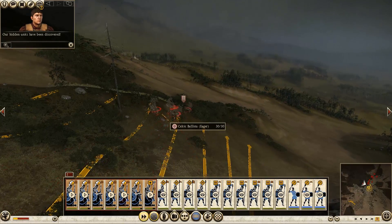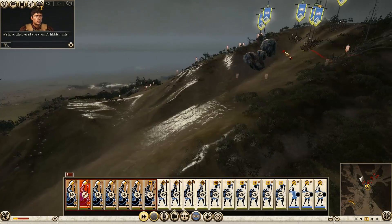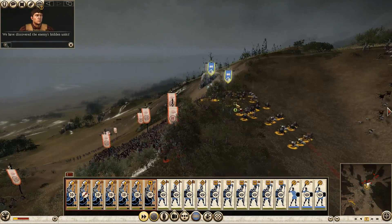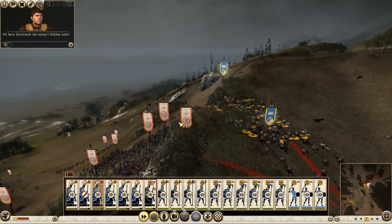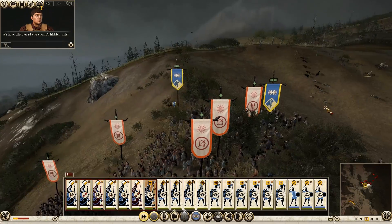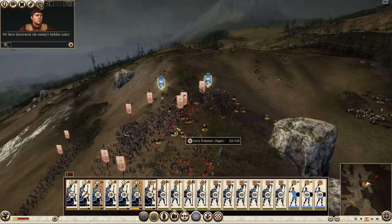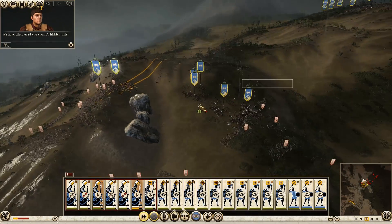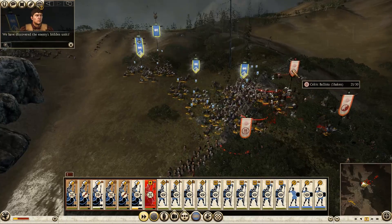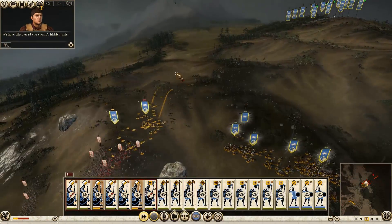What's this? This is their ballista, just out in the middle of nowhere. We have discovered the enemy's hidden units. Celtic skirmishers! Distract them — you just distract all the Celtic skirmishers and spearmen while we try and very quickly kill off this Celtic ballista, which they're trying to pull uphill, by the way. Quite a feat.